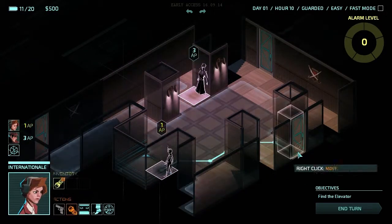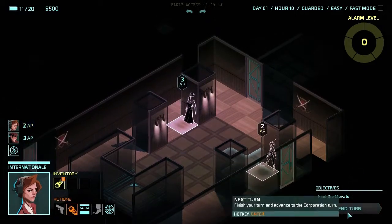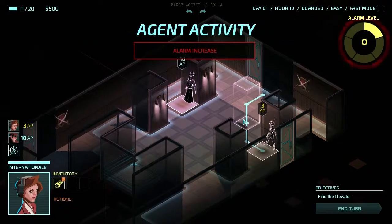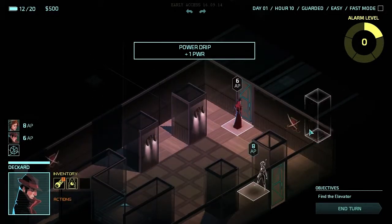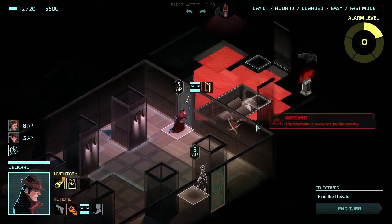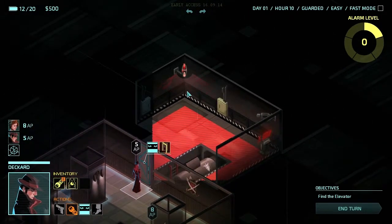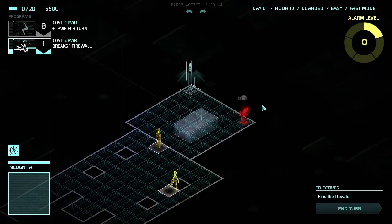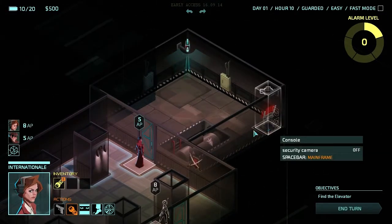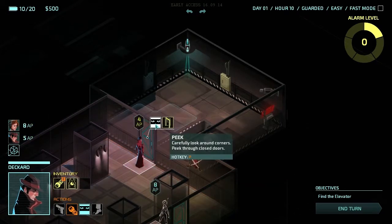Let's move on out. We're actually starting in a lift, which is nice given that previous times we've started just in a building, in a room, and haven't known how we got in there. Let's peek through this door. We see a camera — let's hack it. There's a console there which we can go have a look at.